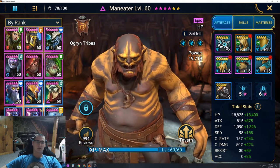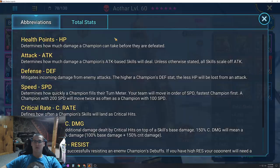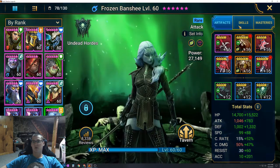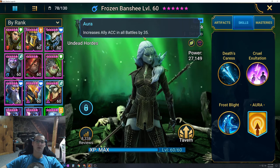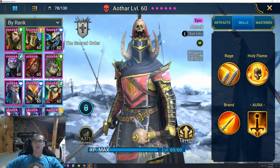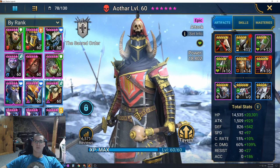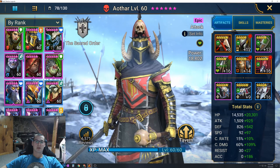Othar is at 189 speed and 34,000 HP, which seems to be doing fine. He actually has my lowest accuracy at 186, which is why I had him as lead at first — that kind of messed everything up because I didn't realize Frozen Banshee's accuracy aura works in all battles at 35. With her boost he actually starts landing everything, so that 35 pretty much gets him over the 200 mark, which is great. He's the only one who sometimes gets resisted.